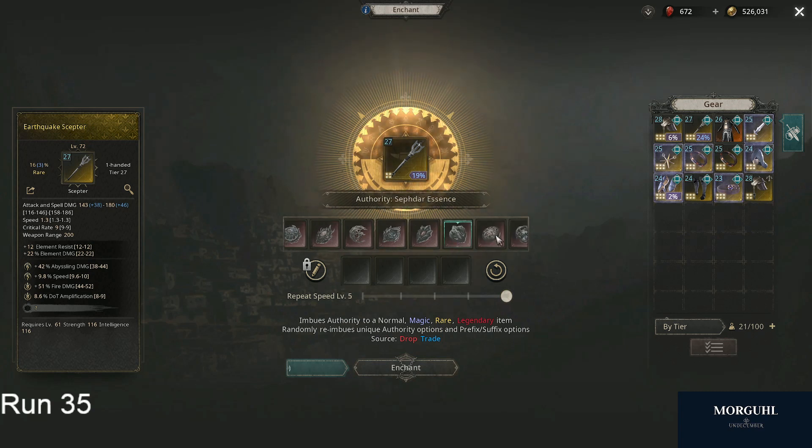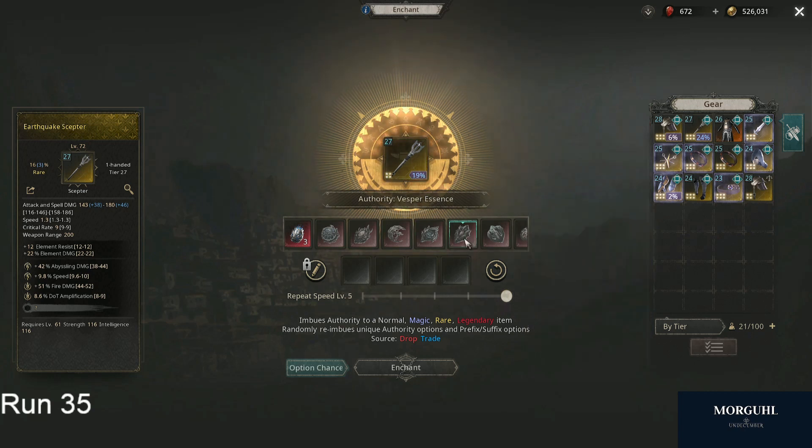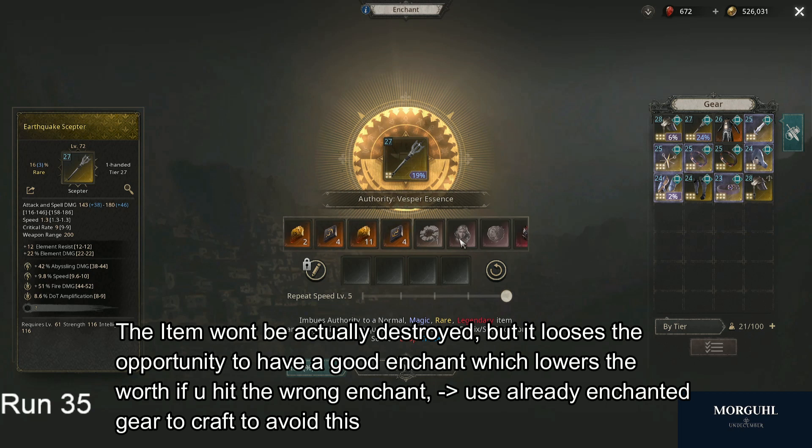These here add enchantments to your gear — that will definitely be one of the ways for making the best items, but it can also break your item's worth by a lot. If you get the wrong enchant, the item basically won't be top tier anymore. So that's also like a one-in-five or one-in-six chance on every item that you hit the correct enchantment — like fire pen on gloves. You'd use the fire god rune and put it on the gloves, and you need to be lucky to hit fire penetration and not something like health regeneration.